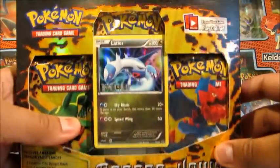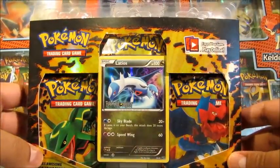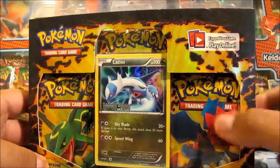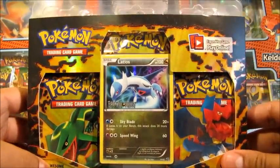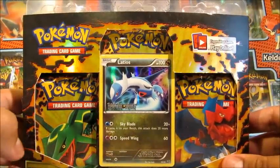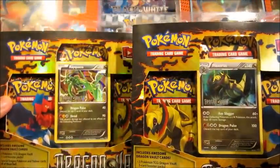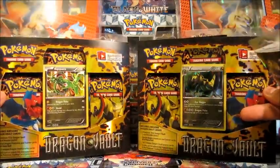As you know, we've already opened Dragonvault and pretty much completed the entire set, except I need two more promos. One of them is Latios, the other one is Druddigon, and that's it, pretty much. Of course, I've already got the Haxorus and Rayquaza, but that's all good.